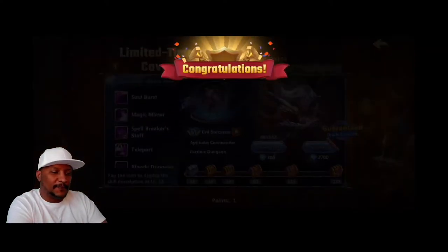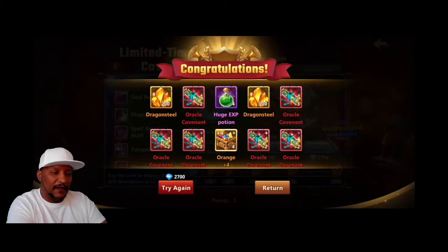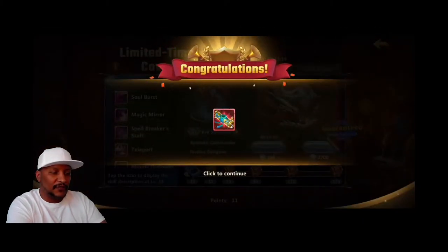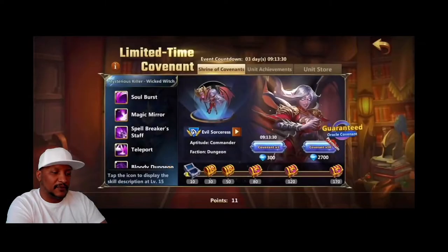Okay, so on day one, we went ahead and spent 2,700 diamonds, and we got a pretty nice amount of Oracle Covenants out of that. And because we spent the 10, we were able to pick up a couple more extra out of the chest there for spending 10, doing the 10-times pull. On the second day, we did the same thing.